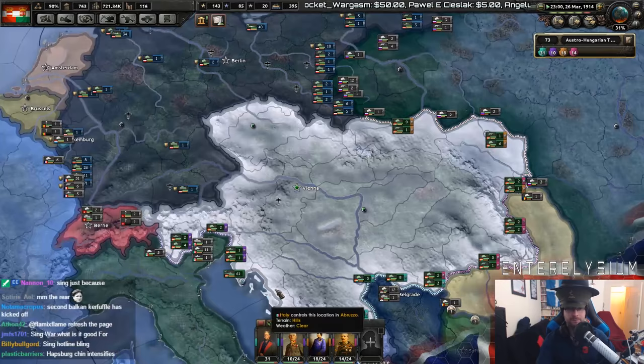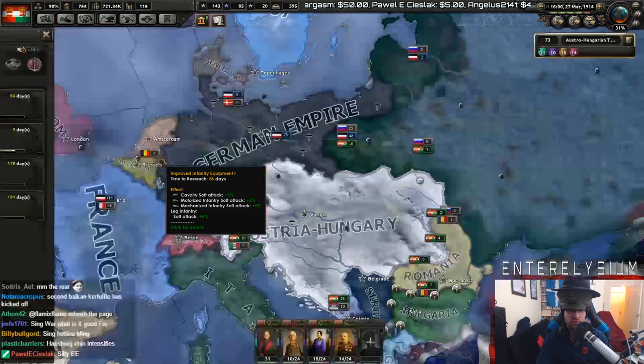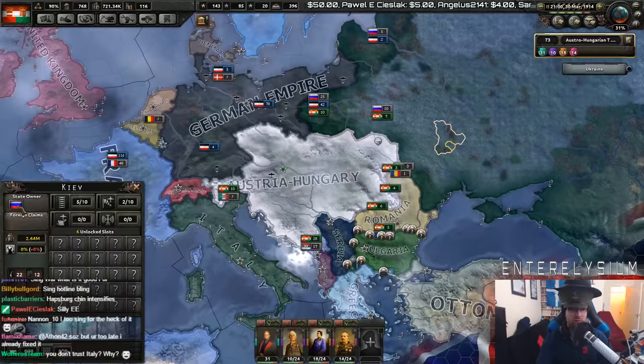Research slot. 1914. We can do all the 1914 stuff. Give me improved infantry equipment. Stage a coup — I mean, I have got the influence, but I can't really coup anyone who's authoritarian.